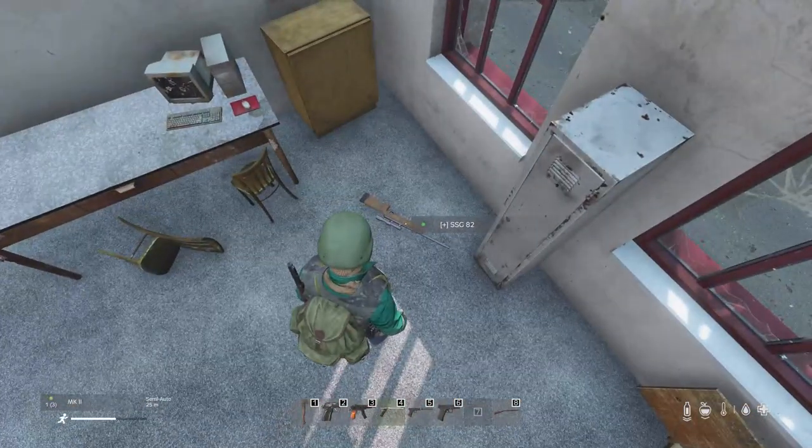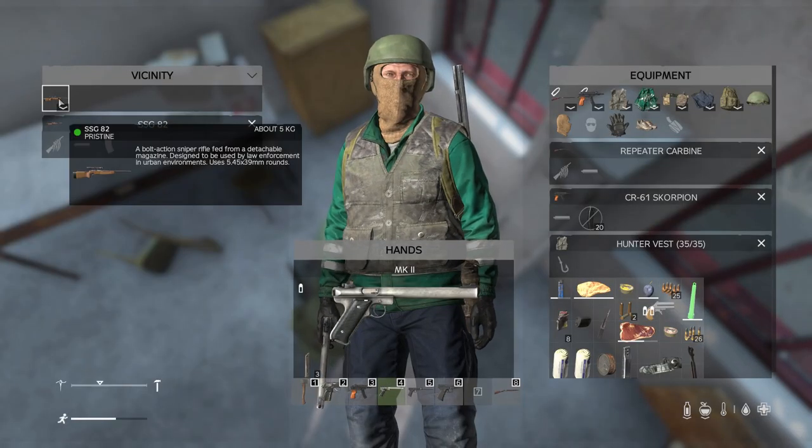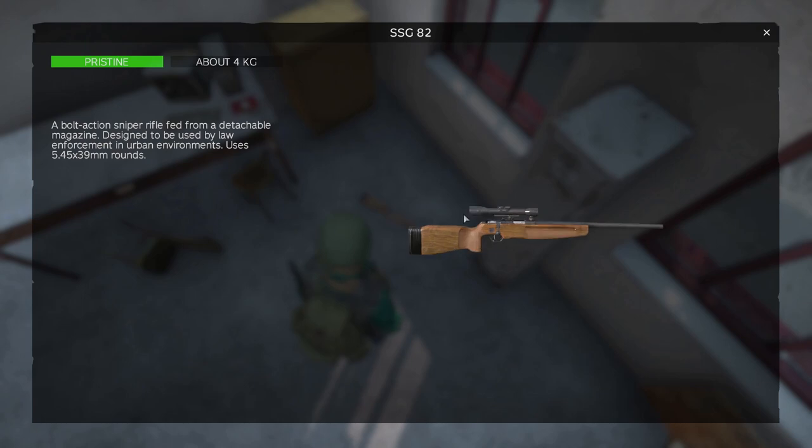Tip 15: The SSG 82 now spawns in police stations. This is new to this patch — it's a brand new gun and it comes with a sight, as you can see here.